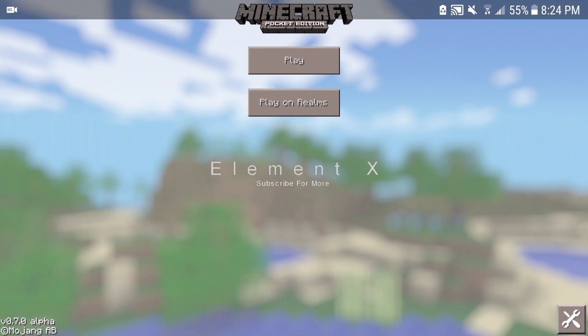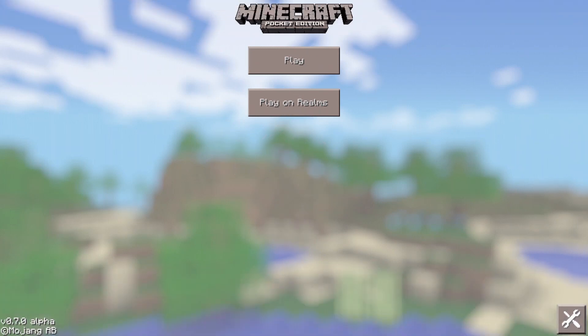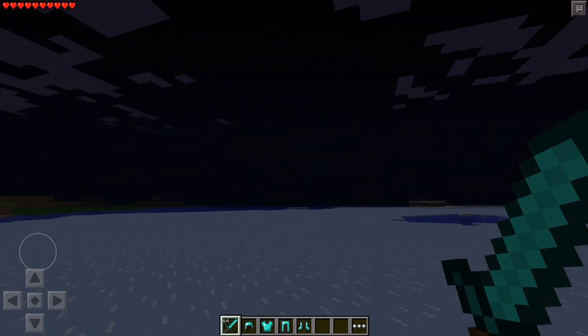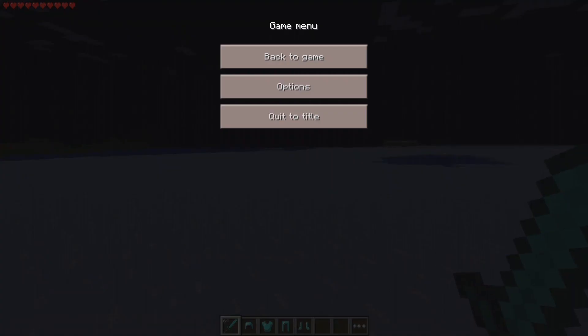What is up guys, Elementex here and welcome back to another video. This video is about what happens if you load a 0.7.0 world with the nether reactor in 1.9. If you're a really hardcore player who has been playing before 0.12, there was a nether core reactor that allowed you to go to a temporary nether. I'm gonna be showing you guys what I mean by that.